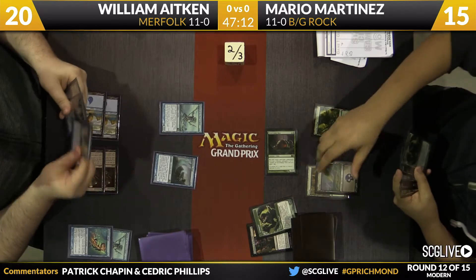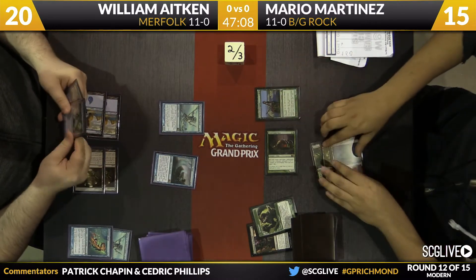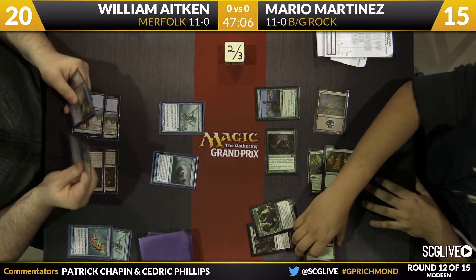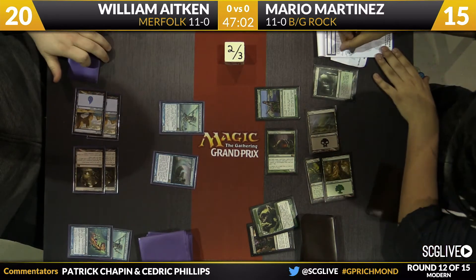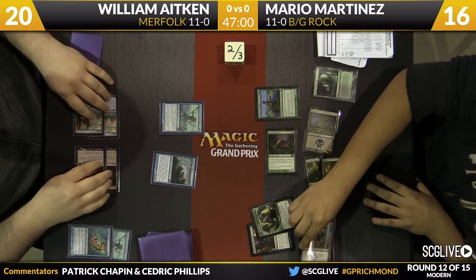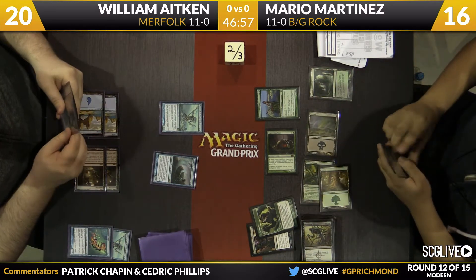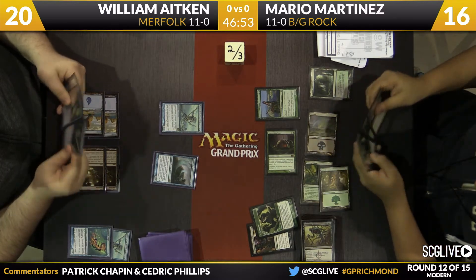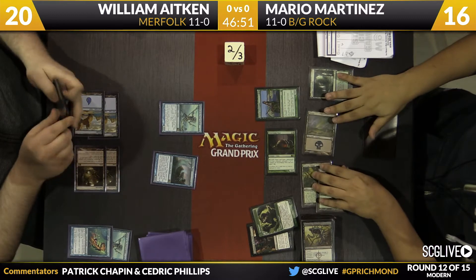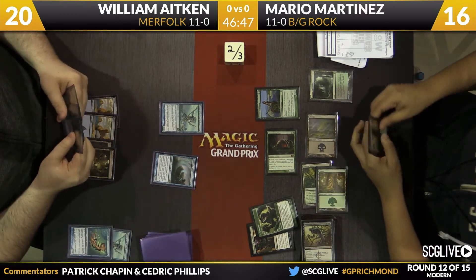William's off to a very aggressive start. The combination of Master of the Pearl Trident and Lord of Atlantis along with Spreading Seas is obviously quite good in this matchup. But this Black-Green Rock deck, even though it's a two-color deck, has a little bit of shaky mana. Here he drew a lot of the one-color lands, creating the awkward situation of multiple green sources with a Phyrexian Obliterator on top. He very wisely traded the Tarmogoyf off trying to buy as much time as possible.